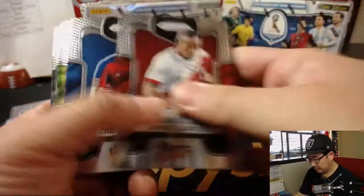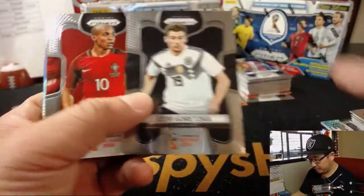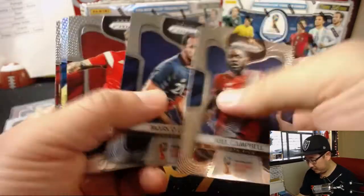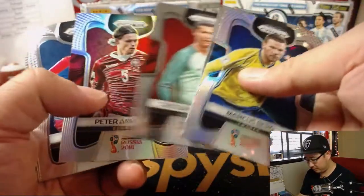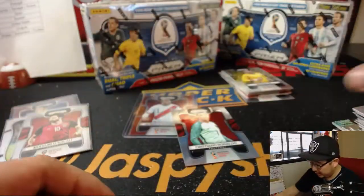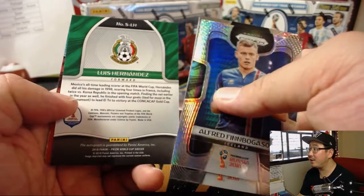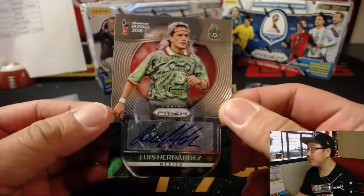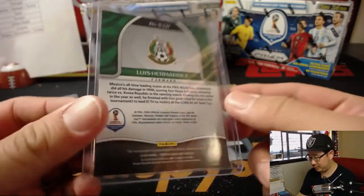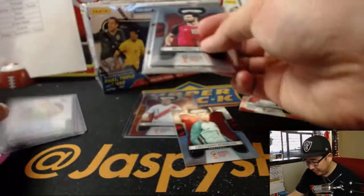Giovanni Dos Santos. New Era. Mbappe — France. Cristiano Ronaldo. Lewandowski. And do we have an autograph? It is — Luis Hernandez for Mexico. That goes to Marco with Mexico. Not numbered, but there it is. Not every box has an autograph, so it's always nice to get one.